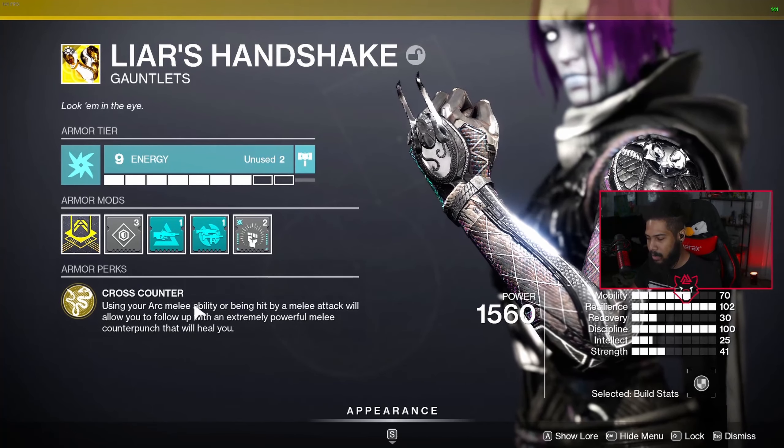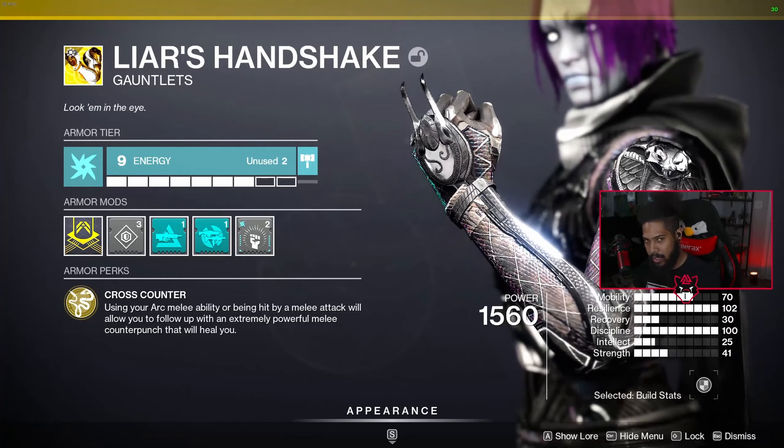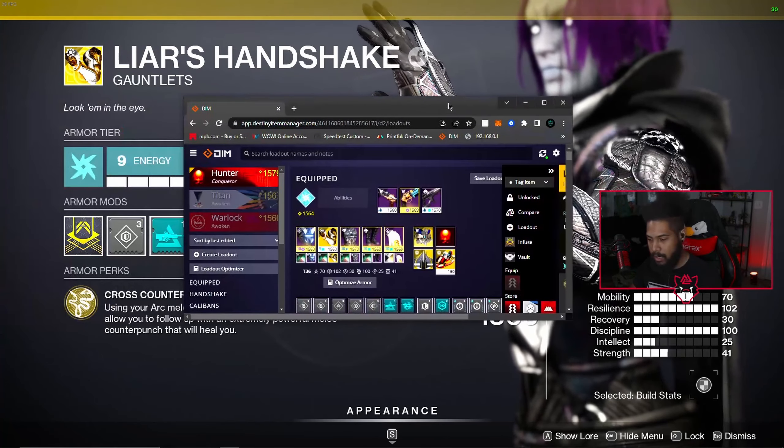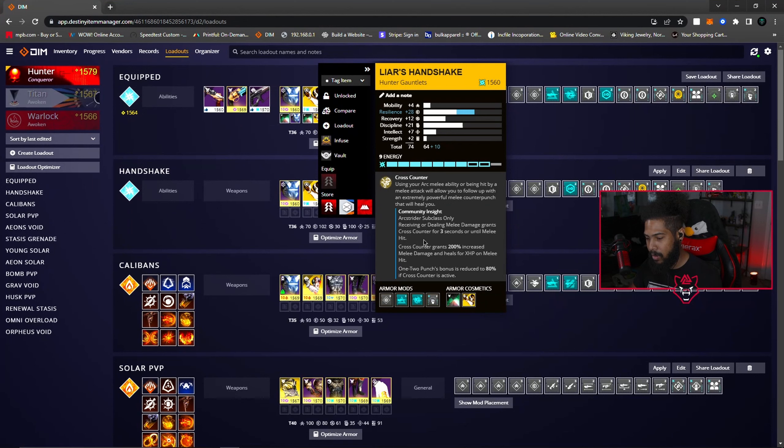Keep that last part in mind — that is huge. We're going to hop over to Destiny Item Manager because it has community-sourced breakdowns of what people have figured out about this exotic, and we're going to use that to help explain it a little bit more.